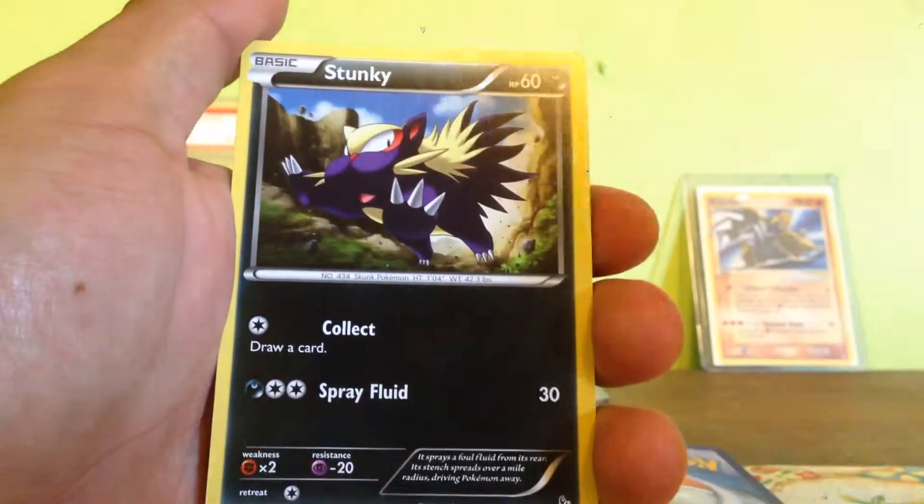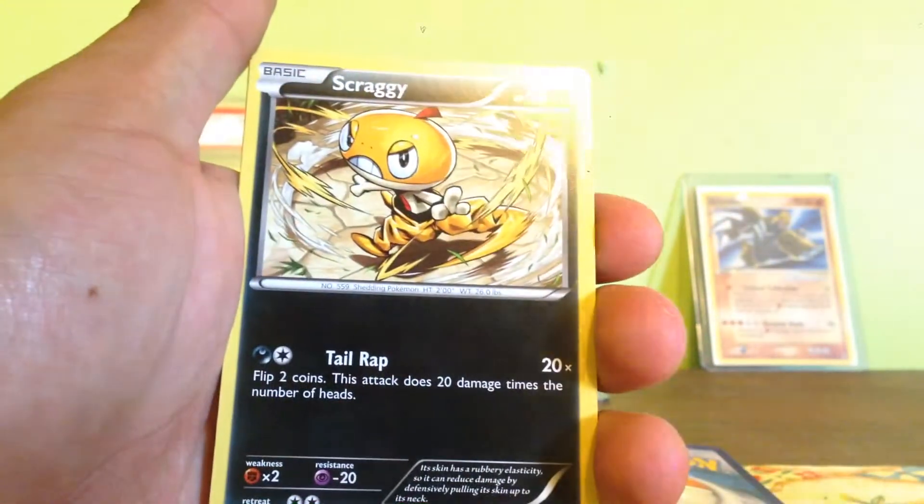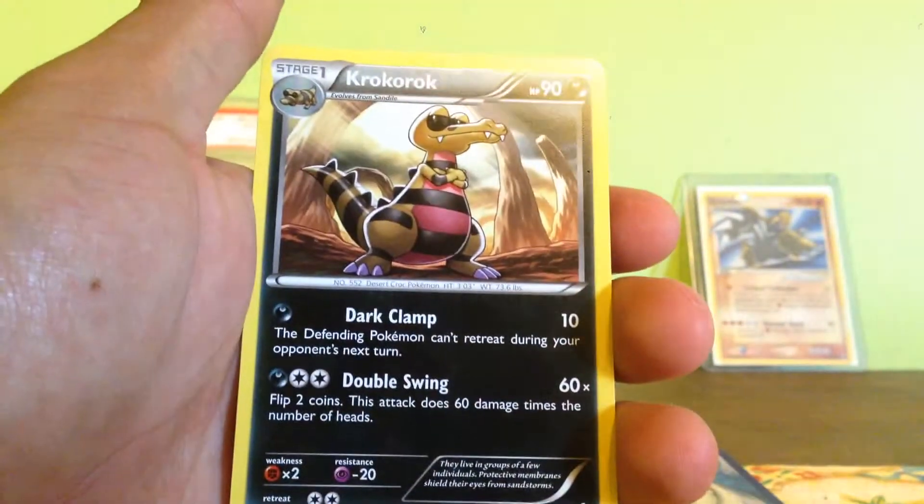So now we're gonna open up the packs. We got Spritzy, Jinx, Stunky, Flabebe, Spraggy, Luvdisk, Blacksmith, and Kukurok.